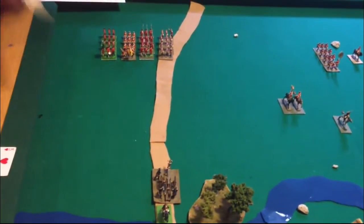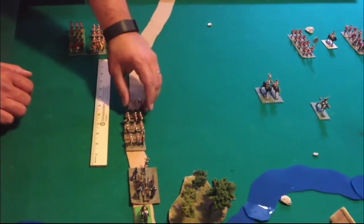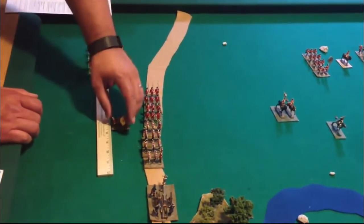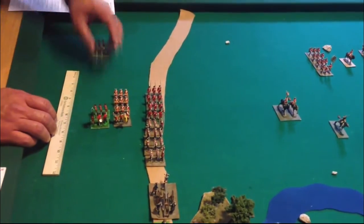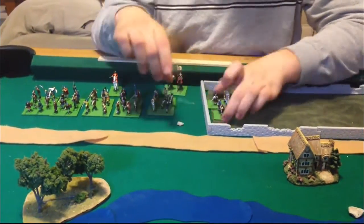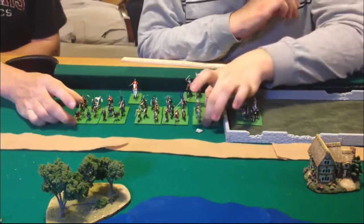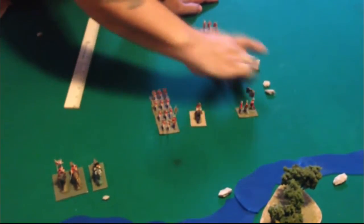Turn two begins with the third brigade again advancing down the road, then the first brigade crosses the river. The Jacobites move again, shifting their lines to their left — not having much to do but trying to make use of the cover of the field. The English second brigade follows up. With nothing else going on, we advance to turn three.